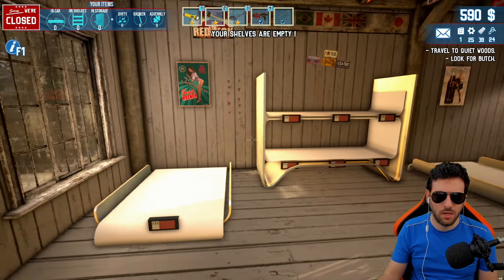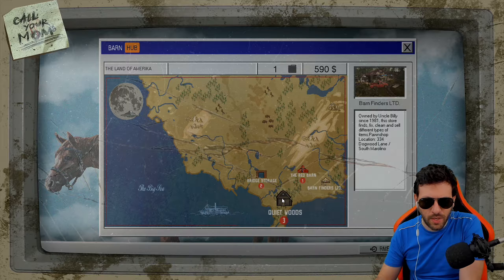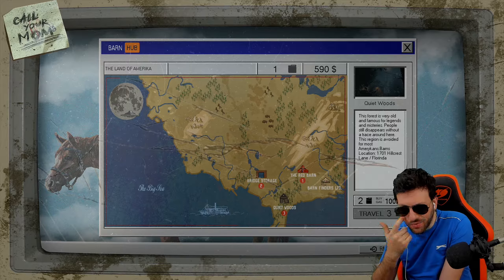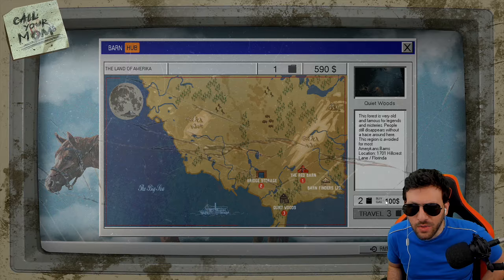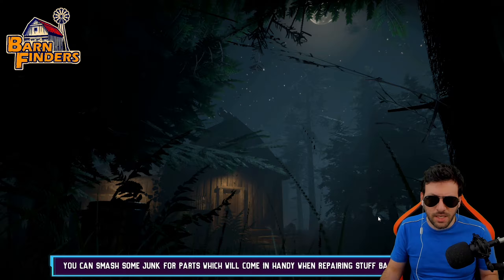The store is closed and now we can go and visit our new location, which is going to be the Quiet Woods. Ready to go — we need two gasolines or a hundred. I believe we do have a hundred, so we want to make sure that when we go over there, we're going to take everything. This forest is very old and famous for legends and mysteries. People still disappear around here — this region is avoided by most Americans. Barnes Location in Florida — got it, let's go.